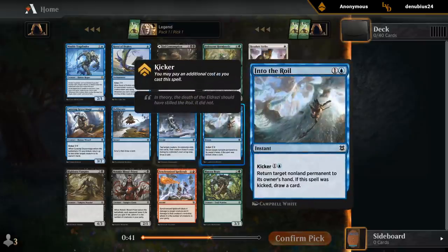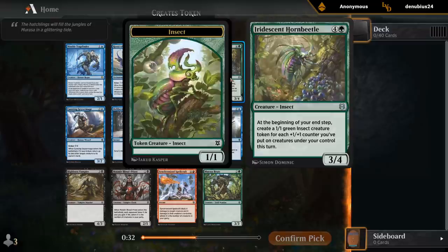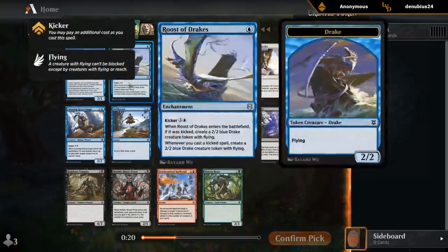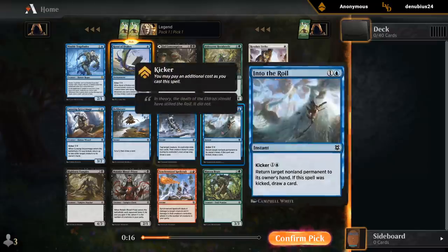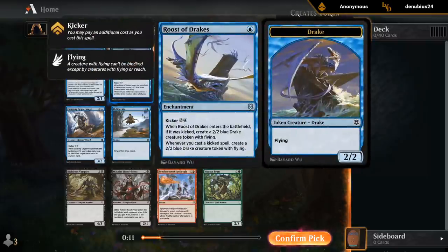Then Into the Royal is great too — nice interaction in the Roost of Drakes deck. And anything else that jumps out: I guess a Hornbeetle if you can build around it in the black-green plus one plus one counter deck. Those are the cards that speak to me. I haven't really drafted a Kicker Synergy deck yet, so don't mind taking the Roost. We're probably not going to wheel Into the Royal, but we might wheel the Geyser Mage, which would still synergize with the Roost of Drakes. So let's give it a shot.